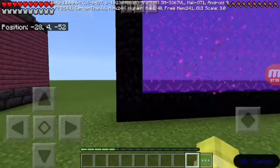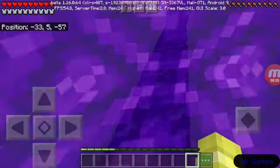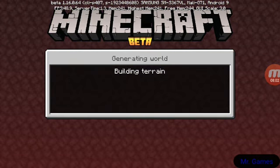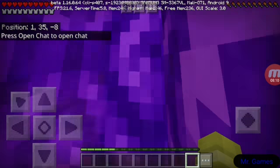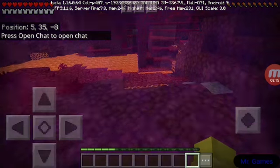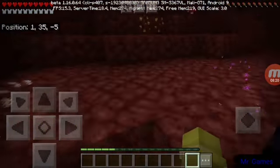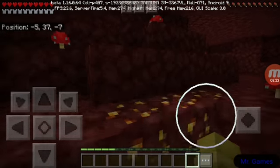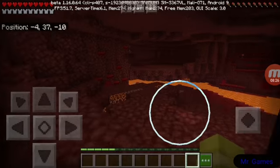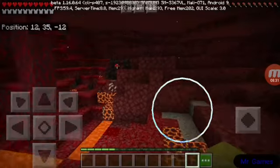That's all I need to show you in the overworld. Let's go ahead and go into this big nether portal - it's huge. I actually haven't even come out of this thing yet, this is the first time I've checked out this nether portal. Yeah, you can see I spawned in a crimson biome where it's all crimson. You got the crimson trees.